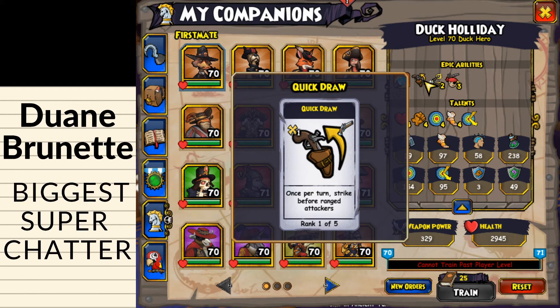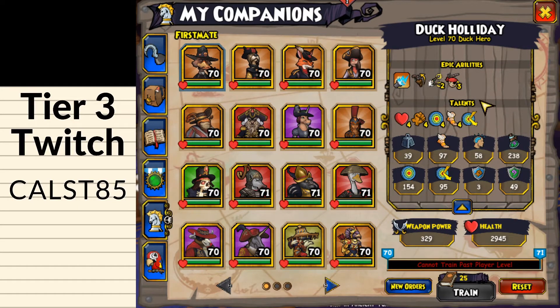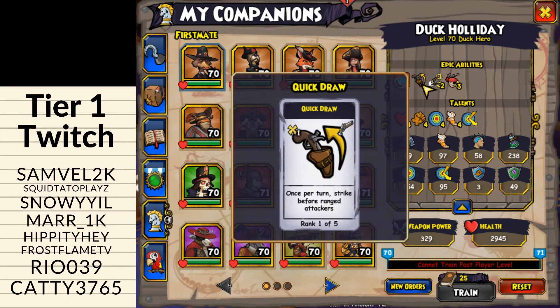I've tried out many different setups. The double tap setup is more for PvE, but it has its weaknesses — double tap could make your unit attack a unit you didn't intend. It can be very tricky to use, which is why I go with True Grit three, Burst Fire two, and Quick Draw for PvP.